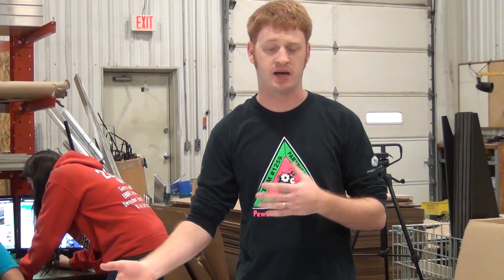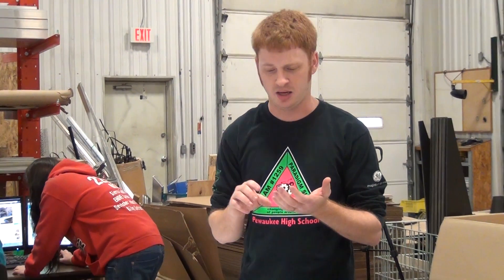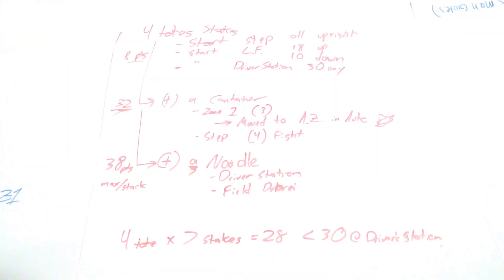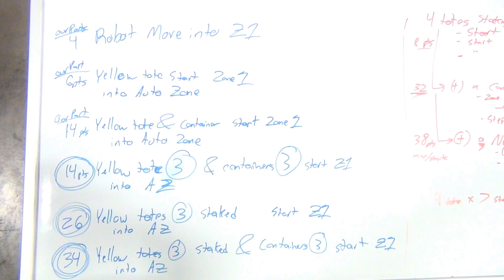We then moved into our teleop analysis, looking at what a robot would need to do for a four-tote stack with a container on top and a pool noodle inside. We looked at all the different places those game pieces would start and end and what gameplay would be affected, and found that four totes with a container and a noodle on top would be a 38-point stack — pretty good points in most tournaments and matches.